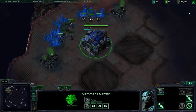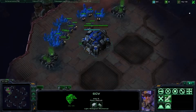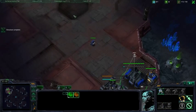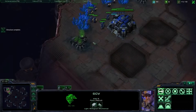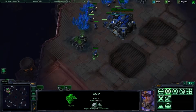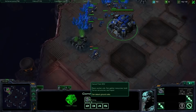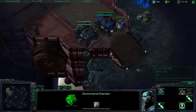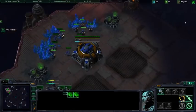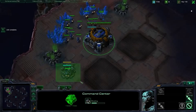The reason we keep three SCVs queued up is that an SCV has a 17-second build time, and 17 times three is about a minute. The reason we keep two supply depots queued up is that a supply depot has a 30-second build time, so two of those is about a minute. The reason we keep two marines queued up is that marines have a 25-second build time, so two of those is about a minute. This gives us a whole minute of breathing room — if we look away for a full minute and come back, our macro didn't slip even a tiny bit.